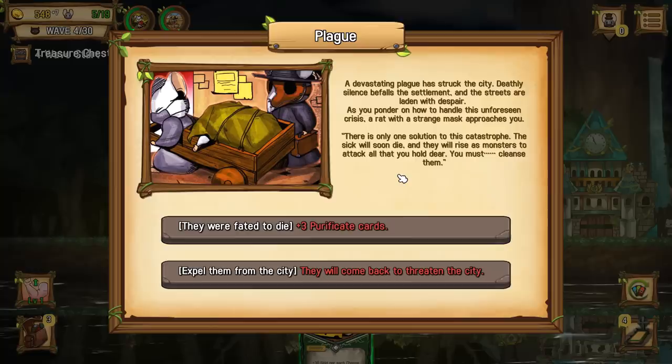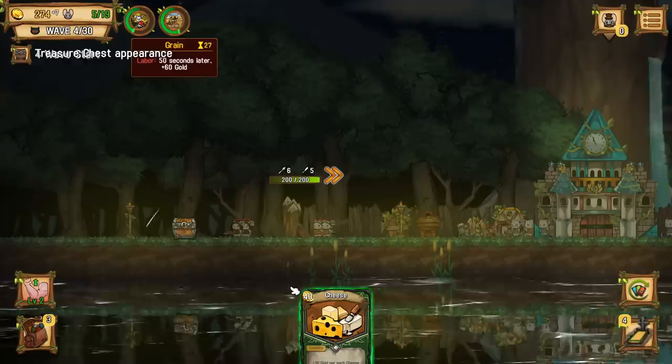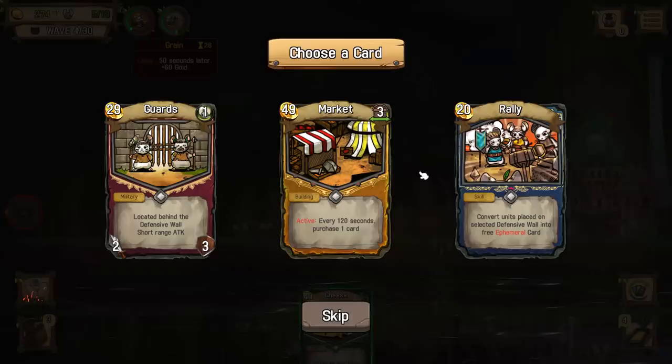A devastating plague has struck the city. Deathly silence befalls the settlement. The streets are laden with despair. As you wonder how to handle the unforeseen crisis, a rat with a strange mask approaches you. 'There is only one solution to the catastrophe. The sick will die, and they will rise as monsters that attack all that you hold dear. We need to cleanse them.' The families of those killed in battle cry out in sorrow and demand just payment - we already got this one, so let's give them a proper burial since we have lots of gold.